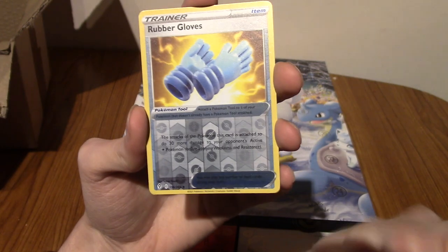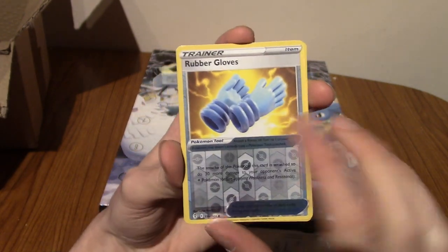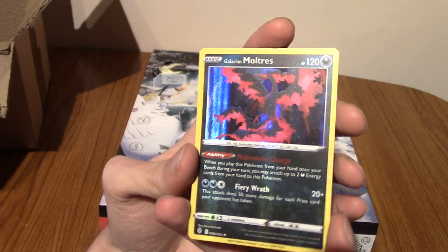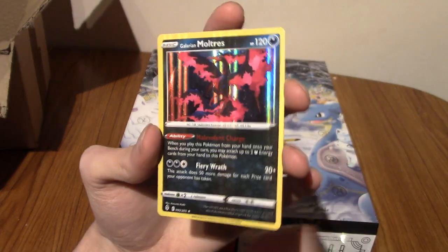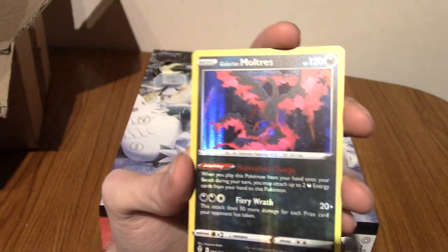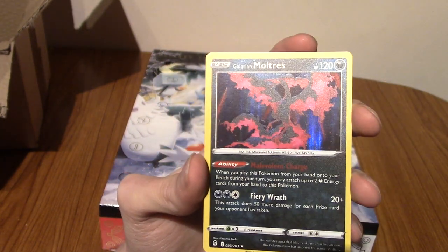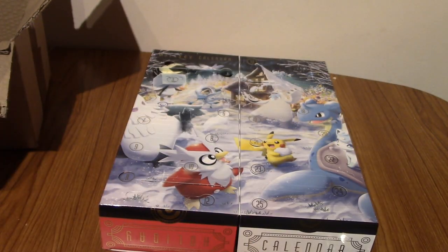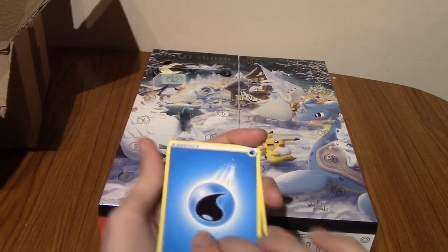We do have rubber gloves! Can we pull something hype? Galarian Moltres — I don't have that one. I really like the Galarian legendary birds, actually. That is pretty cool. I'll take a holo — a holo is absolutely fine, especially for day two. It's nothing crazy, but it is pretty cool.